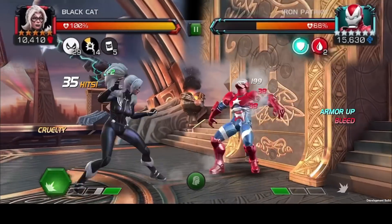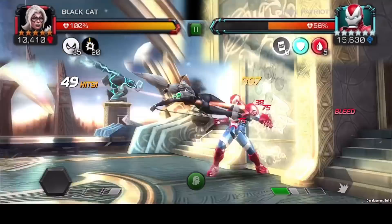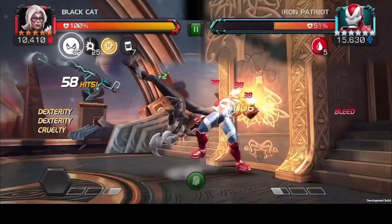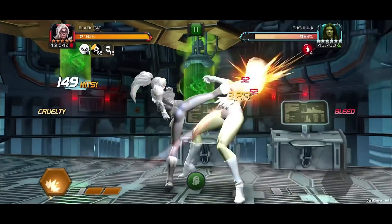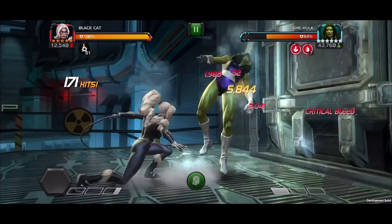If Black Cat does have the Calling Card, landing the Special 1 plants it back onto the opponent and extends the Heist by nine seconds. With the Special 2, during this attack Black Cat's critical rating is increased by 1% for each hit in both champions' combo meters.